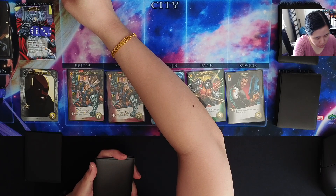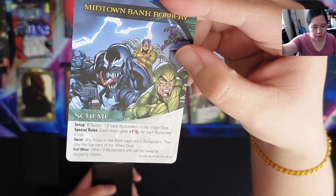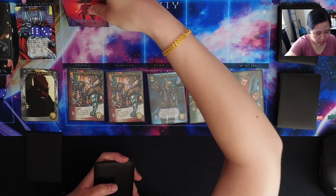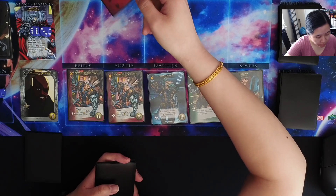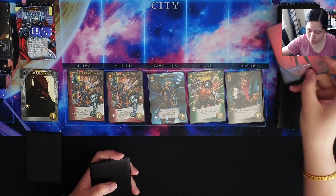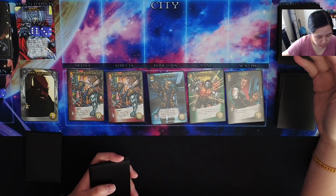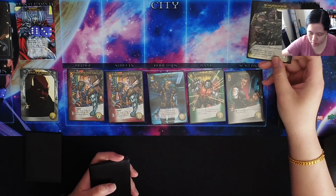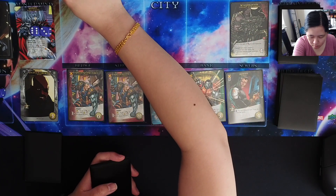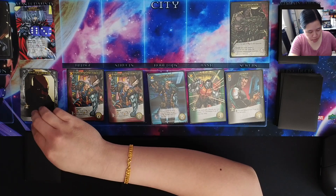Any villain in the bank captures two bystanders, then play the top card of the villain deck. No one's in the bank, but we'll still play the top card of the villain deck — it's another scheme twist. We play the top card again, and it is a Scalp Hunter. It gets plus 1 for each bystander he has. Ambush: each player chooses a bystander from the victory pile — Scalp Hunter captures those bystanders.